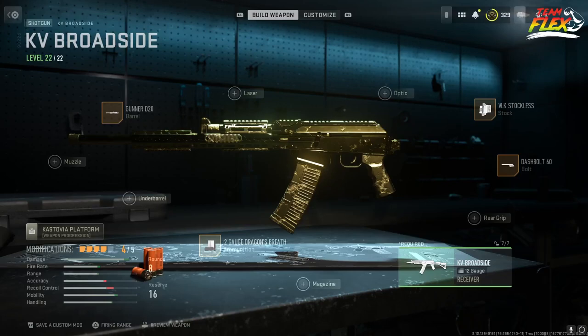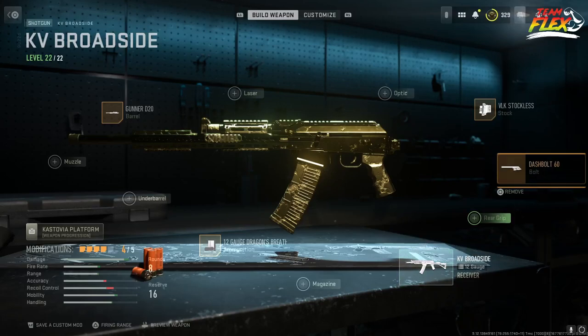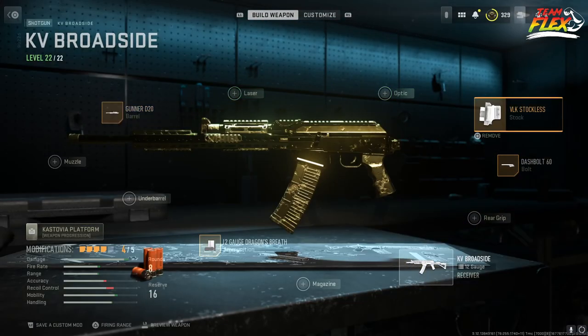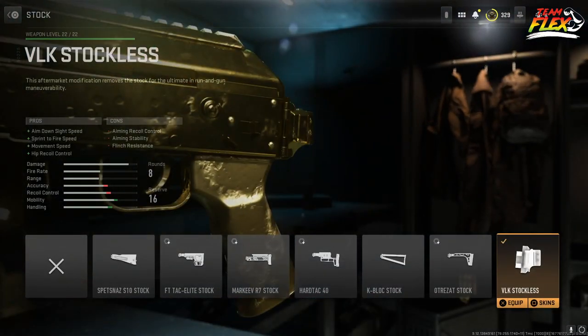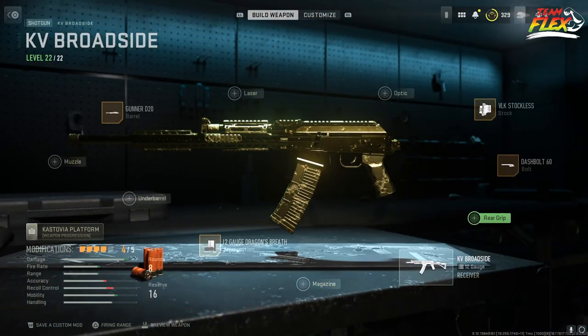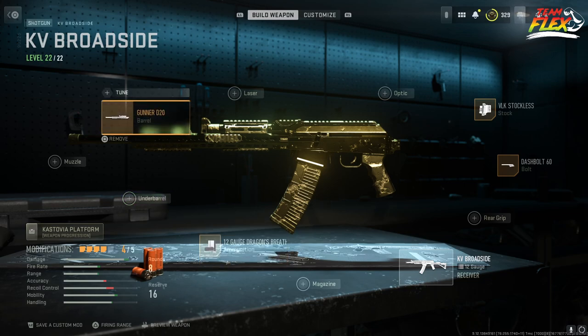This is my class setup — no additional tuning. I'm running the Gunner D20 barrel, the VLK Stockless, which is purely for mobility, the Dash Bolt 60 bolt for fire rate, and Dragon Breath rounds to light everything up with fire. That's it.